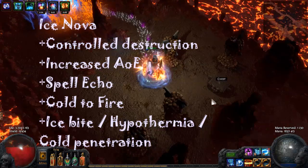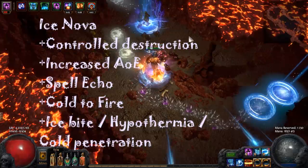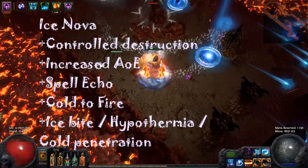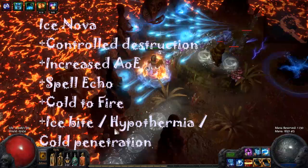Ice Bite is nice and requires less mana regen. It also gives freeze chance and provides frenzy charges when you kill frozen enemies. Frenzy charges give you an overall damage boost and cast speed, but against bosses it is not very useful. You can also link Ice Bite to Herald of Ice and you will generate frenzy charges while clearing packs of monsters. Hypothermia is good for two reasons: additional freeze gives you more survivability, and since you cast Ice Nova twice because of Spell Echo, you will chill enemies on the first cast, and then the second cast will do more damage because Hypothermia does more damage to chilled enemies.